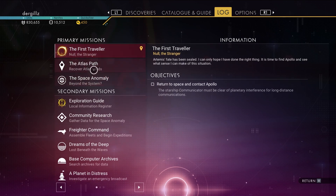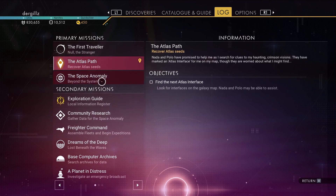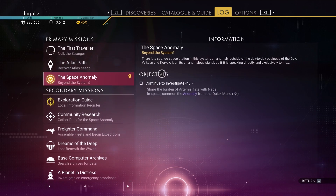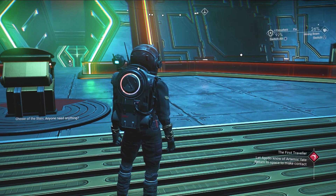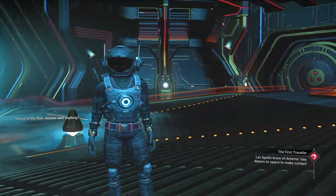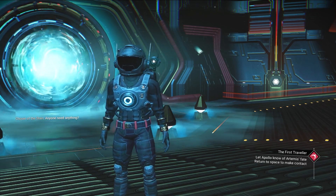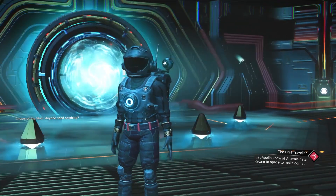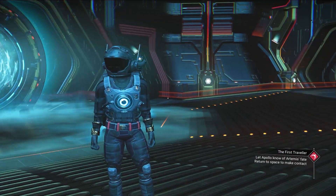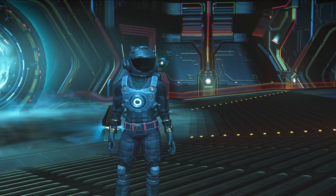Our primary mission is to return to space and contact Apollo. We still need to do the Atlas path and the space anomaly, so we're still doing the first traveler — I'm enjoying this one. But that's gonna be the end of today's video. I appreciate you tuning in and all the support you guys give me on these videos. Still really enjoying the game, can't wait to continue on. Make sure you hit that like button as it really supports the channel, subscribe if you're new, and we'll see you in the next video.